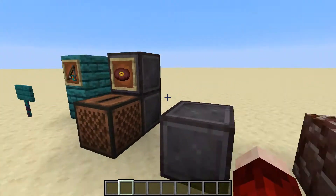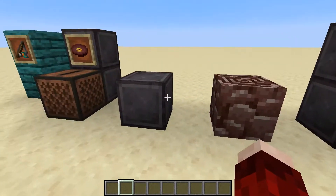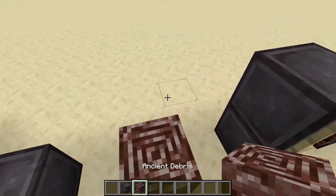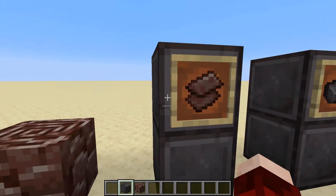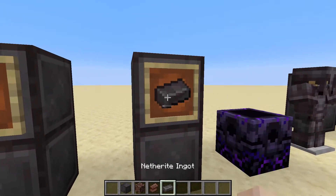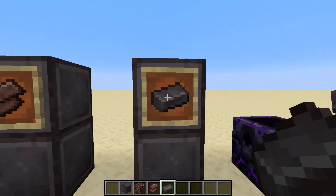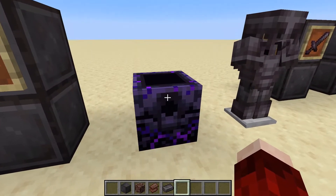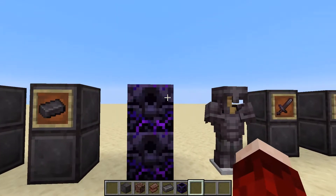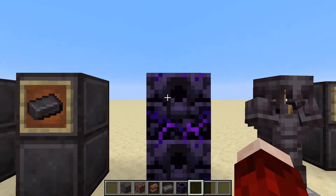Back to netherite — we've got the block of netherite with its cool sound, and the ancient debris where you get your netherite scraps from. You use those scraps to craft the actual netherite ingots. I'm pretty sure you use the anvil to combine your diamond gear with netherite ingots to create netherite armor.